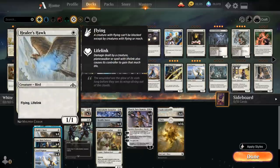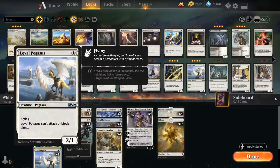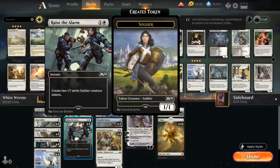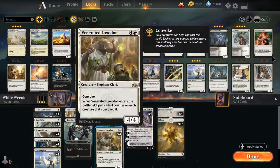We've got four copies of Healer's Hawk — a 1 mana 1/1 lifelinking flyer — and the full playset of Loyal Pegasus as a 1 mana 2/1 flyer that can't attack or block alone. We usually don't want to play the Pegasus on turn 1 unless it's our only option, since we won't be able to attack with it on turn 2. It makes for a nice turn 2 play alongside another 1-drop. We also have the full playset of Raise the Alarm to make two 1/1 tokens at instant speed, which plays very well alongside Heraldic Banner and Loxodon especially.